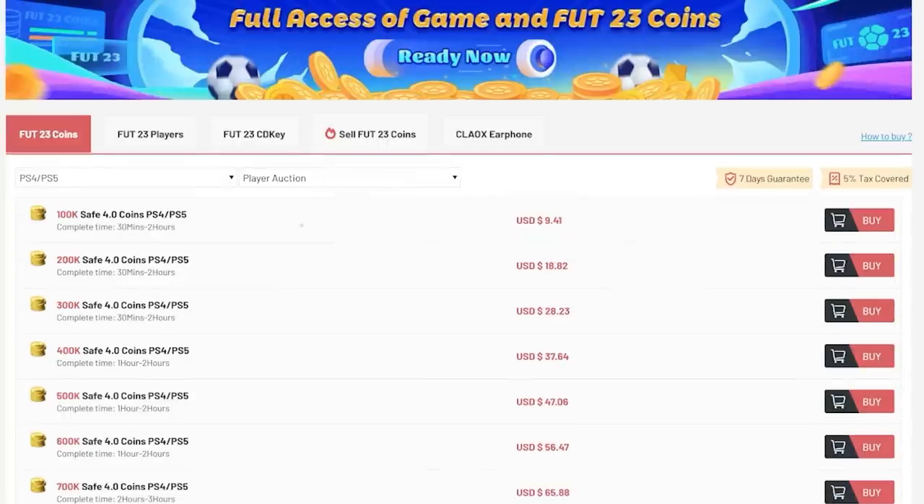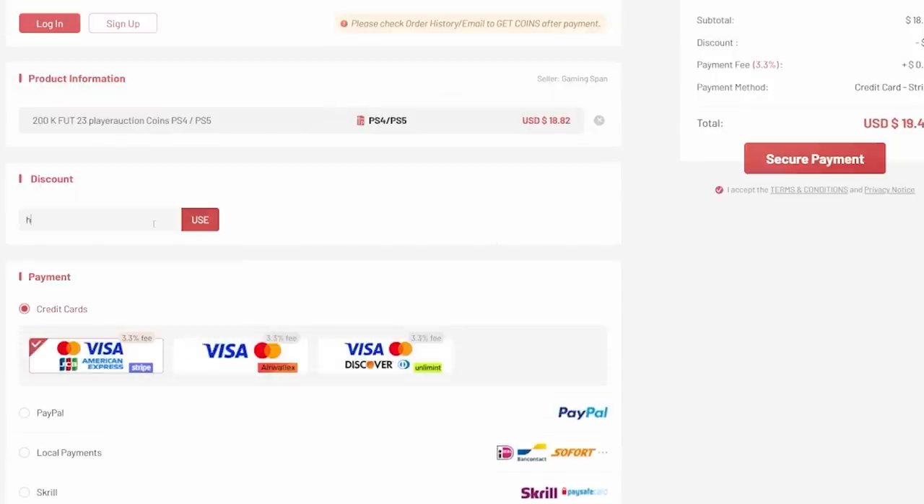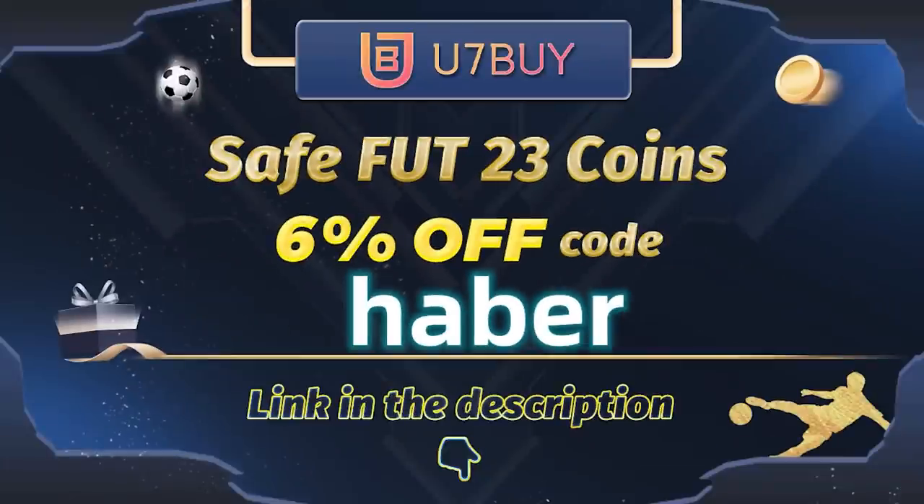If you guys want cheap, fast and reliable FIFA coins, check out u7buy.com. There is a link in the description down below and make sure to use the code HABER to get 6% off all of your purchases.